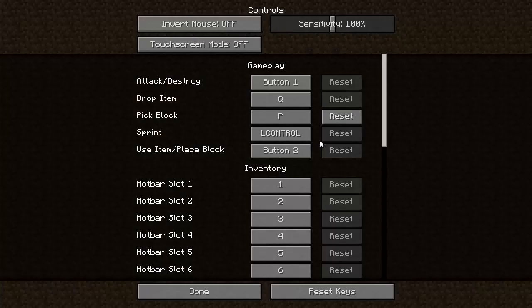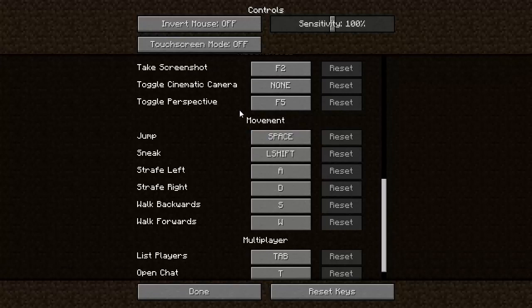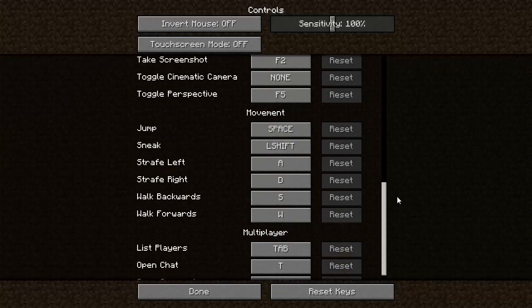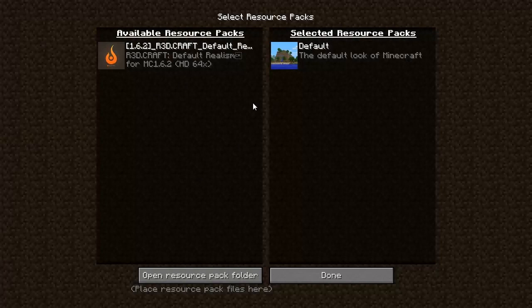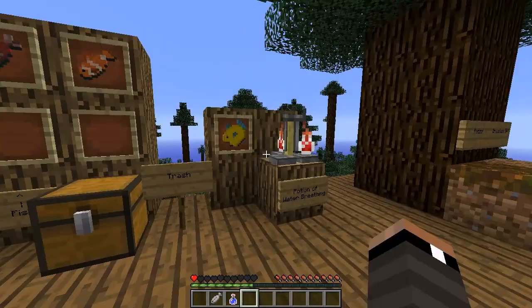The controls are mostly the same, but one new addition is a dedicated sprint button. You can still double-tap W to sprint, but alternatively you can hold left control to sprint. They also completely redid how the controls menu looks. In video settings there's a thing called Super Secret Settings but you can't get into it, and resource packs has also been updated to look a bit different.